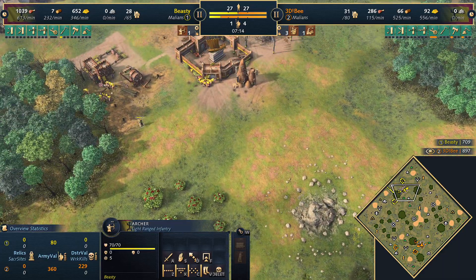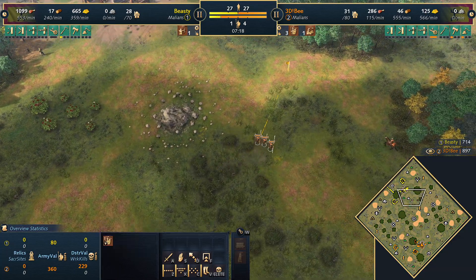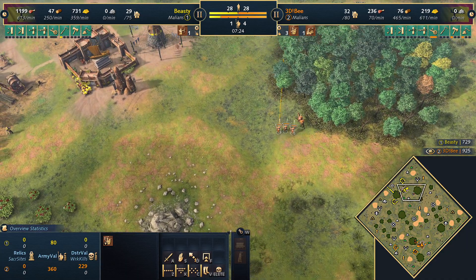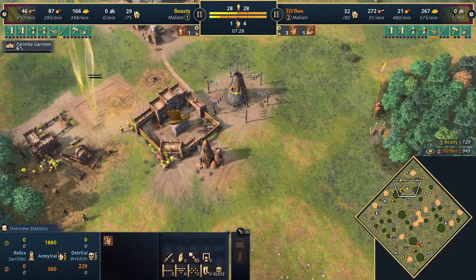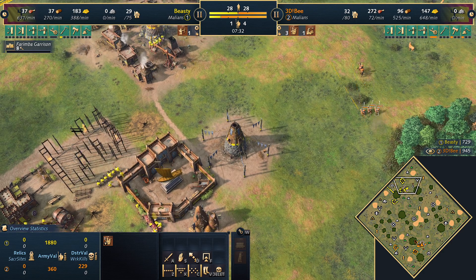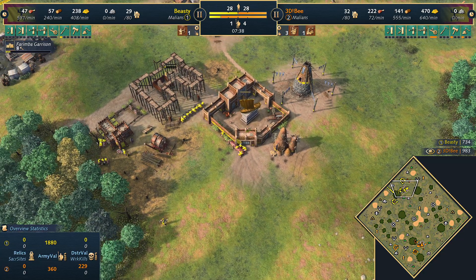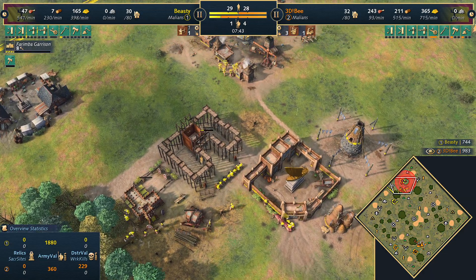Here come the archers — this is really smart play. B is dictating the unit composition at the early stages by going for Donso's, forcing Beastie into the archery range to get archers. B might be considering staying on that line, which would then mean B could go for Javelin Throwers — a unique unit for the Malian civilization, fantastic at dealing with archers.